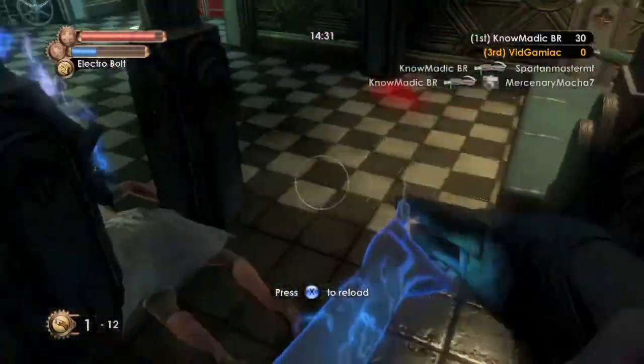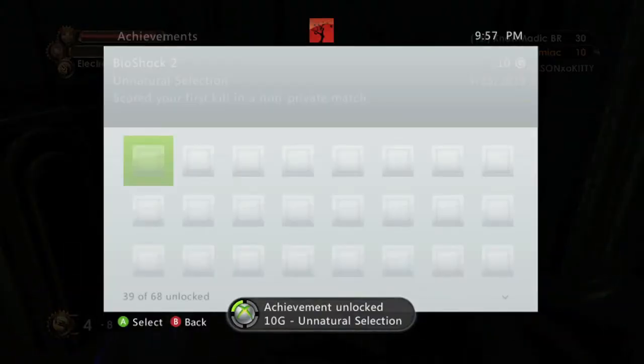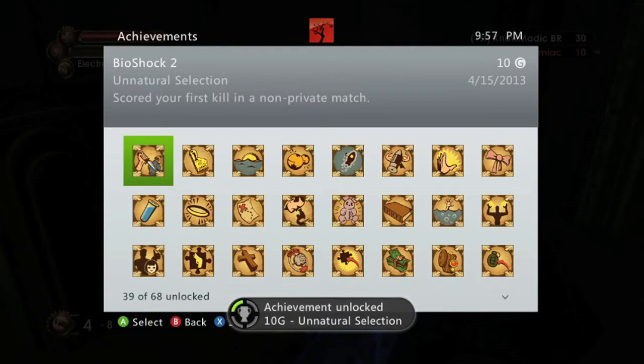Stun someone with the Electro Bolt and just put a few rounds in them. They should die, and you should get your first multiplayer achievement for 10 Gamerscore. And that's all there is to it. Thank you.